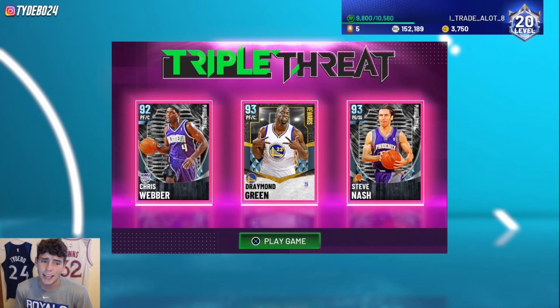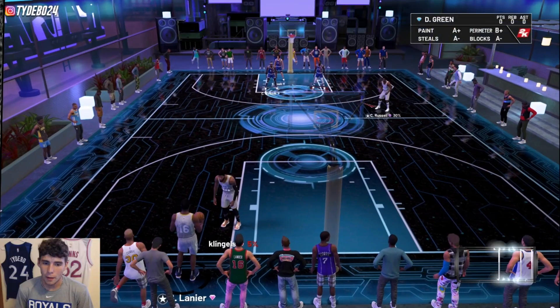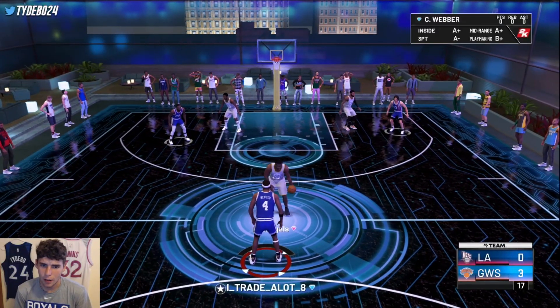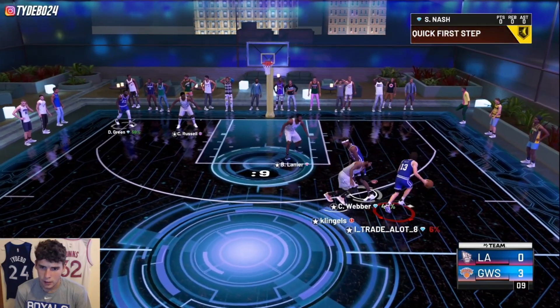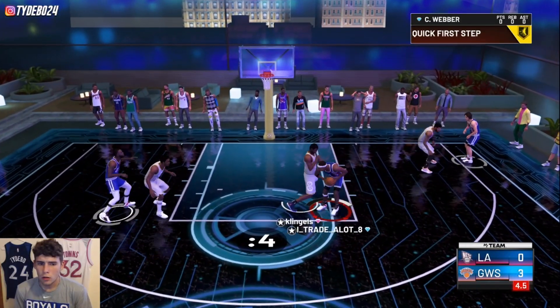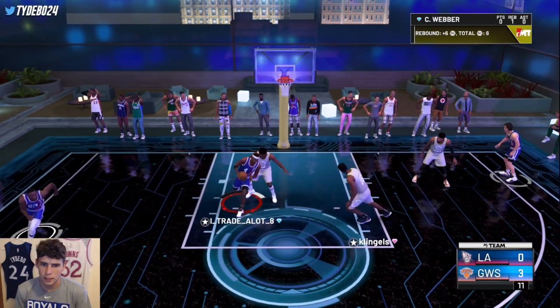I'm pretty annoyed with unlimited right now, so let's hop into a Triple Threat Online game to see Chris Webber move. Everybody's got Bob Lanier. We run up against Bob Lanier, Campy Russell, and Paul George. Chris Webber is going to drop Lanier — I have no doubt. I wonder if Bob Lanier has clamps. Chris Webber runs right by him — literally boxed. Bob Lanier plays some defense but Chris Webber gets free boards.